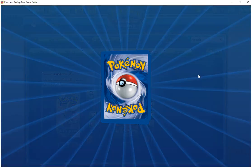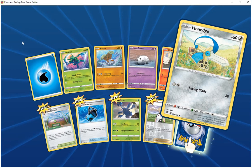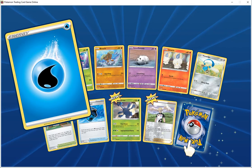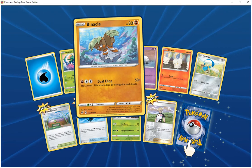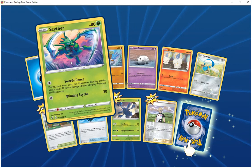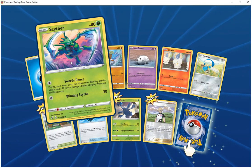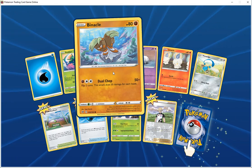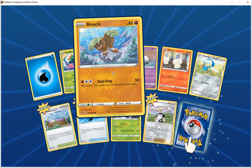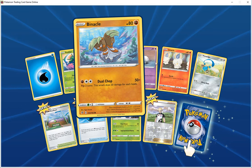Opening another Rebel Clash pack. We've got four cards and the basic water energy. Blight HP 80 grass, sword dan — during your next turn, whiting scythe does 70 more damage before applying weakness and resistance. Whiting scythe does 20. Penical HP 80 fighting, dual task three times — flip two coins, does 50 damage from each heads.